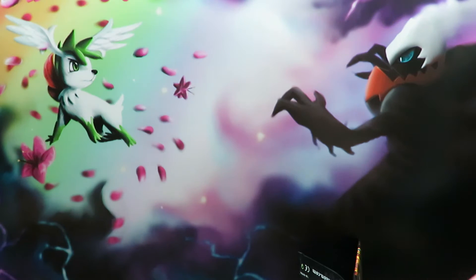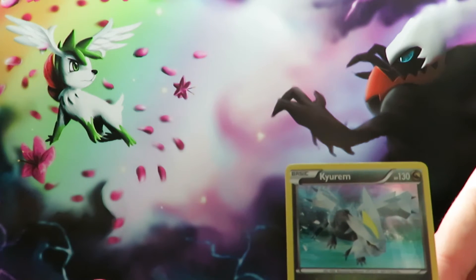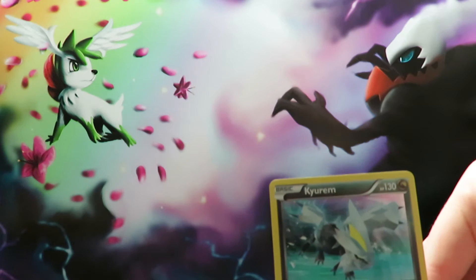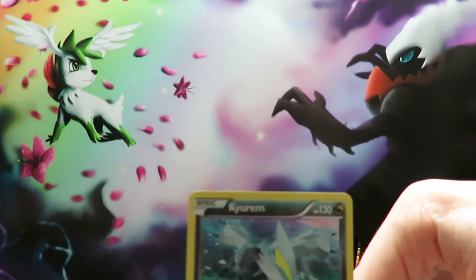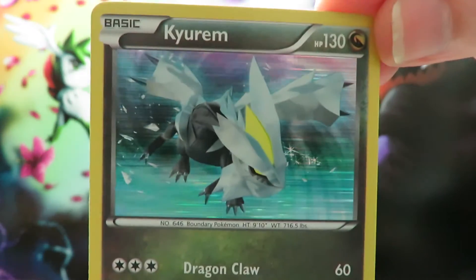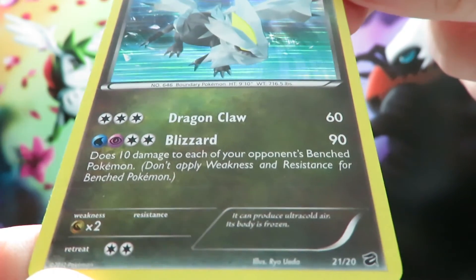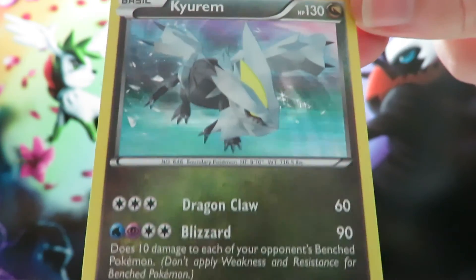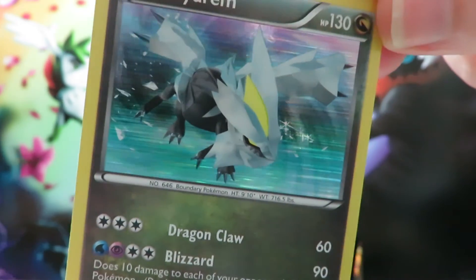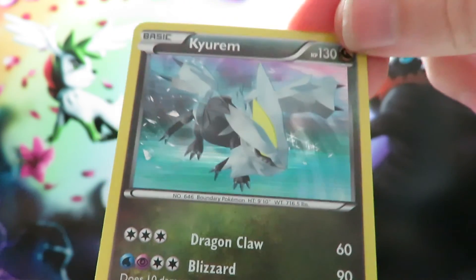There we have it, and I didn't complete the set with the 10 boosters. There are a couple of cards missing — I know for definite we're missing Rayquaza. So maybe there'll be a part three later on, though it won't be for a while. But at least we did pull the Kyurem secret rare, card number 21 of 20. Thanks for watching, and tune in next time — see you later!